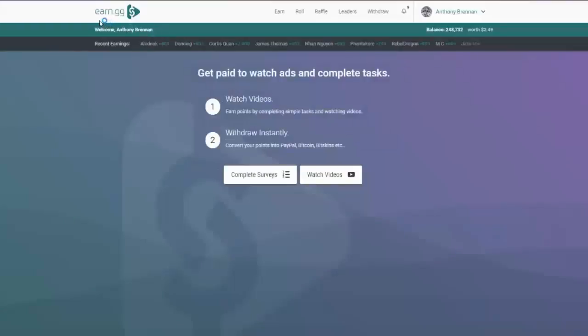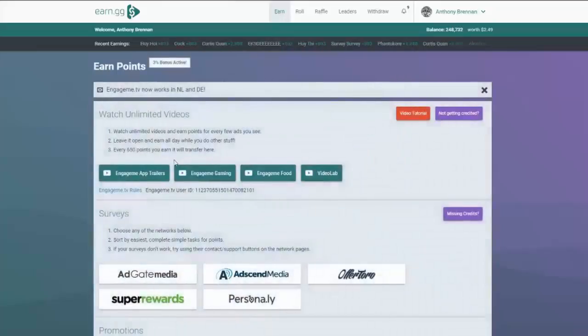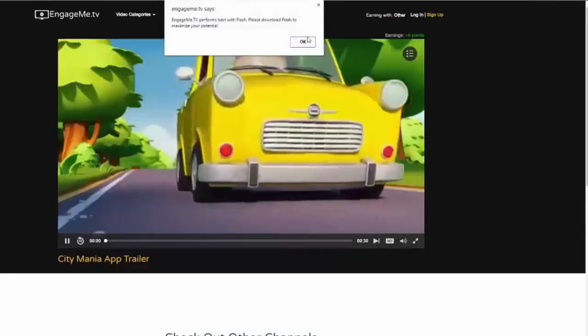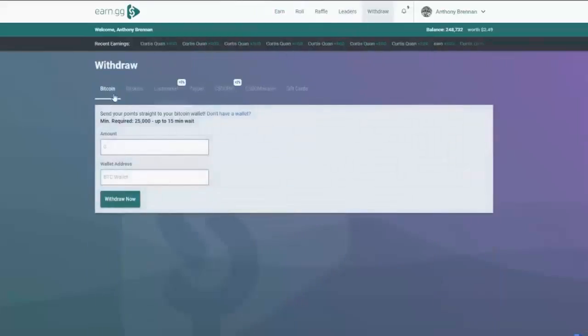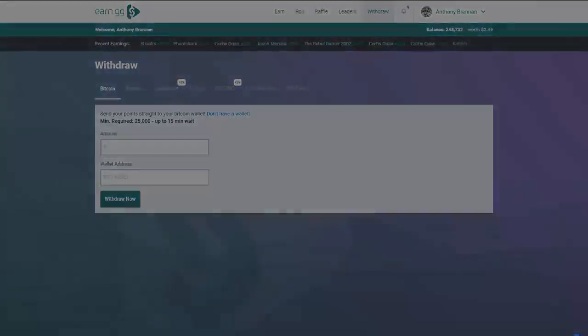Earn.gg is a website where you can earn free money. If you go to the earn tab you will see different providers offering video advertisements, and you can pretty much leave this running all day while you're gaming and you will receive points. These points can be redeemed for real money including Bitcoin and PayPal, as well as CS:GO gambling websites and even gift cards. Make sure you check out the site down below in the description and use my referral link.